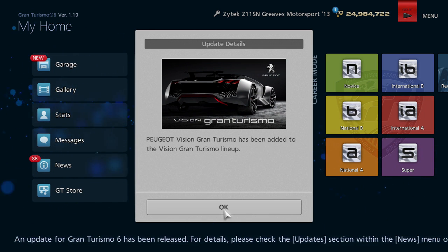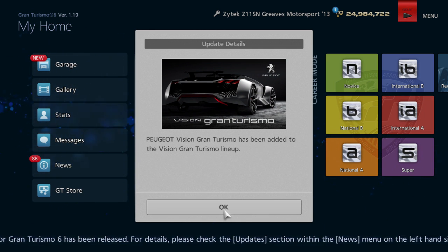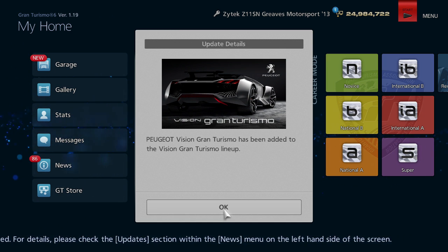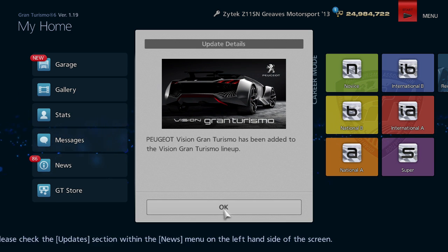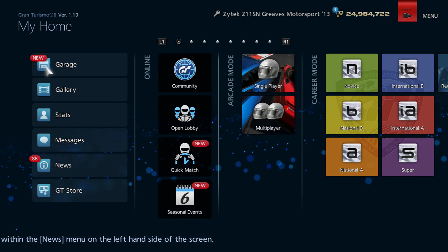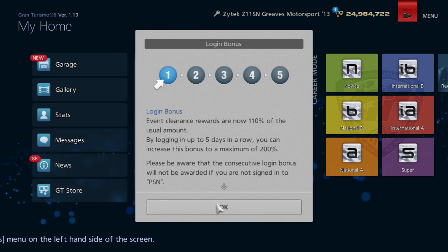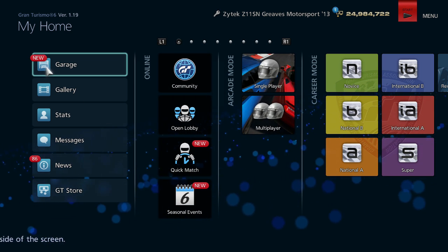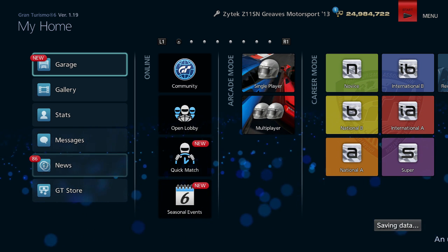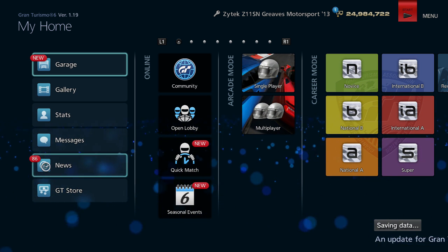Hello internet, new Vision car added - a Grand Cinema, the Peugeot, however you pronounce that. The Vision Grand Cinema has been added and we're gonna check that out today. I'm not sure if anything else got added in this update. It's version 1.19.